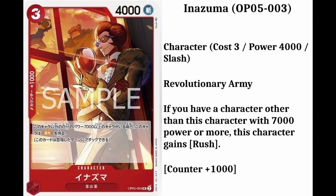For the first card reveal slash card leak, it's going to be Inazuma. His number is going to be 3. He's a character card. He will cost 3 down cards and have 4,000 power. He's from the Revolutionary Army and he will also have a counter plus 1,000. The info is: if you have a character other than this character with 7,000 power or more, this character gains rush. And I forgot to tell you that this card is going to be an uncommon one.